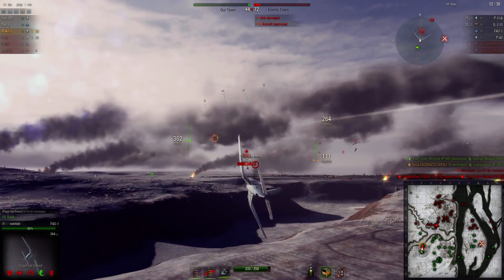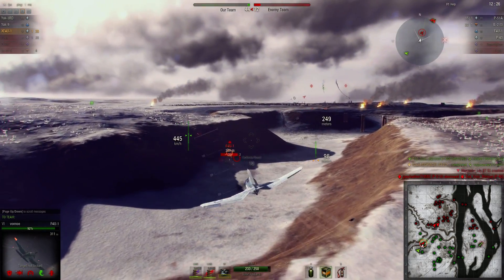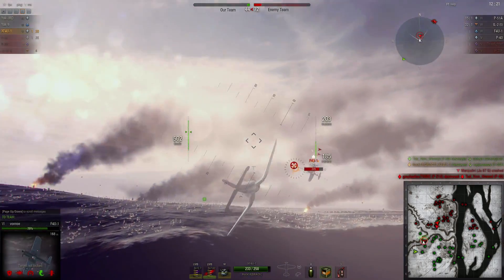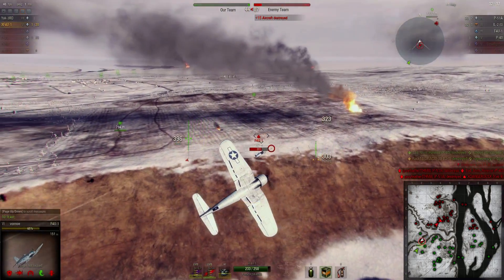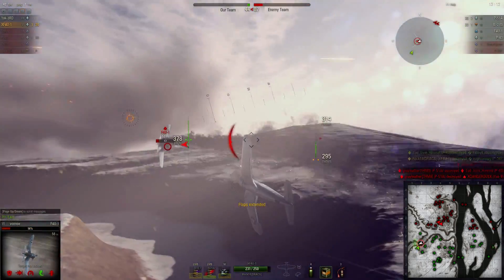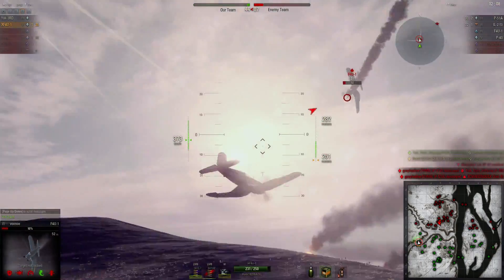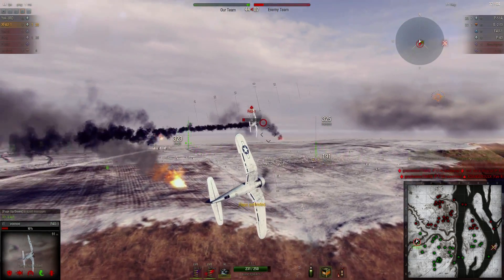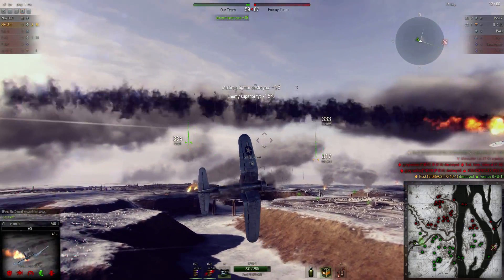Teammate takes a pass at him. The F4U tries to make a run for it, but with boost I've got enough speed to keep up with him pretty easily, and with my superior maneuverability it's hard for him to shake me off his tail without boosting away. He's sure making me work for it, but I managed to get around — there's another one out of the fight.